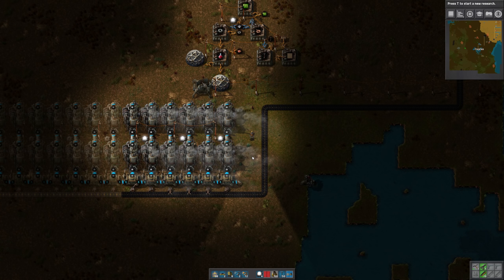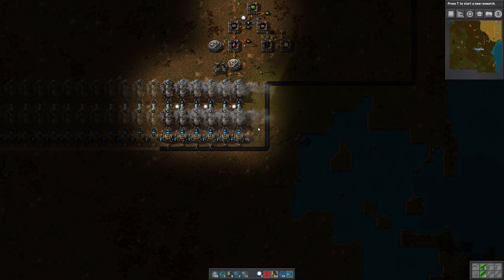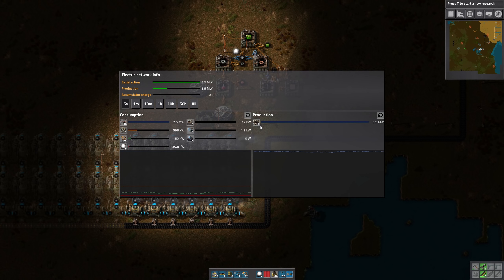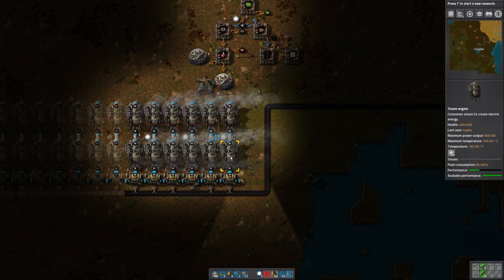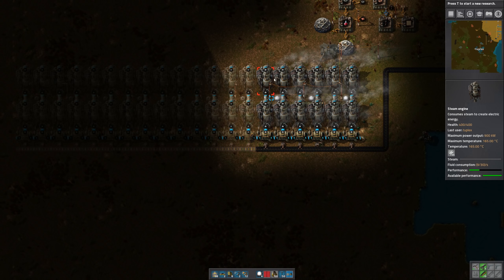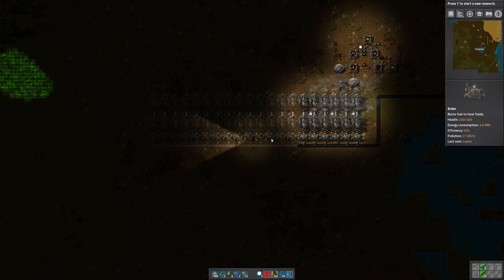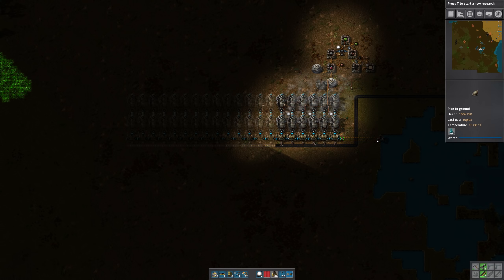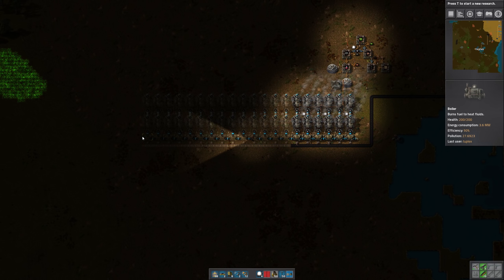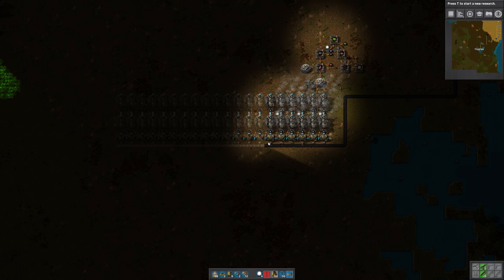Hi everyone and welcome back. This is TwoPlex. I've added some more power because at the end of the last episode our power situation was getting close to maximum — we had two boilers and four steam engines. So I've multiplied that by three. One offshore pump will deliver enough water to run 20 boilers, so for every offshore pump we can have 20 boilers, 40 steam engines, and that'll give us quite a lot of power.